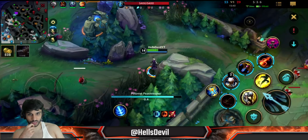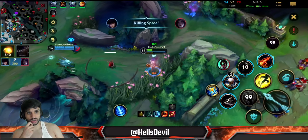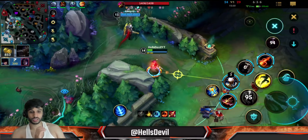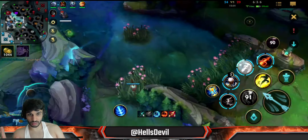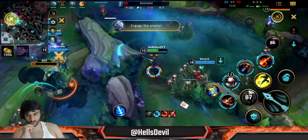They're disrespecting my damage. I knew she was in that bush - intuitively I knew she was in that bush. So without seeing her, I used my third ability in the bush. And because of that I won the fight and I killed Kai'Sa.